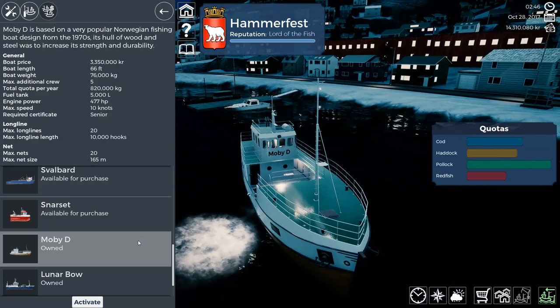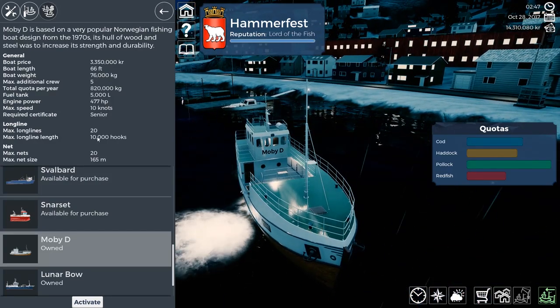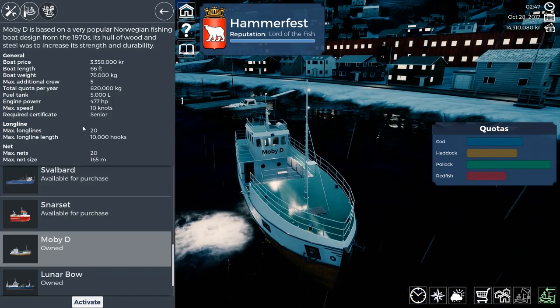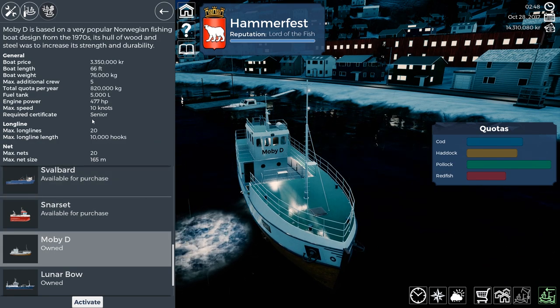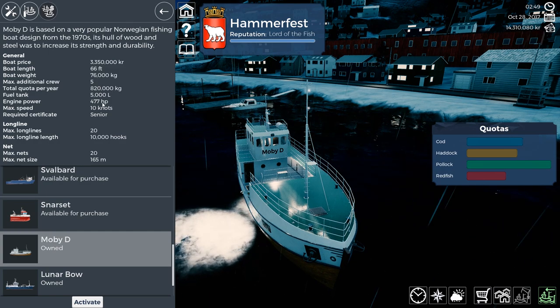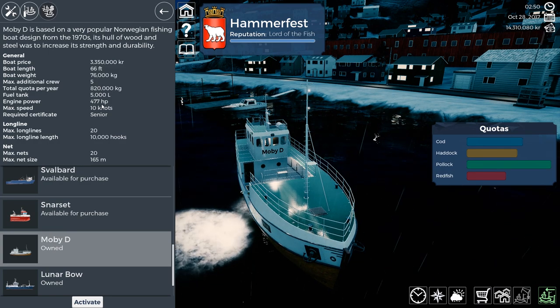But the Moby-Dee is available and it is larger. It also holds 20 hooks — 20 ten-thousand hook lines, same as the Snarset. A Senior license is required, and it has a five-man crew.